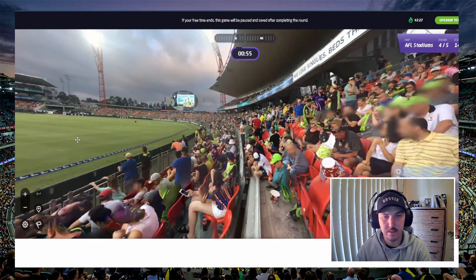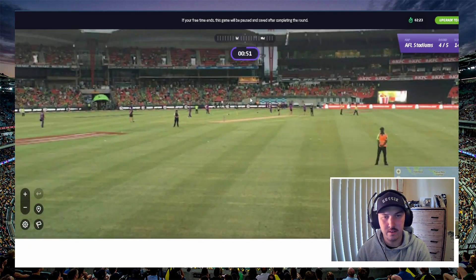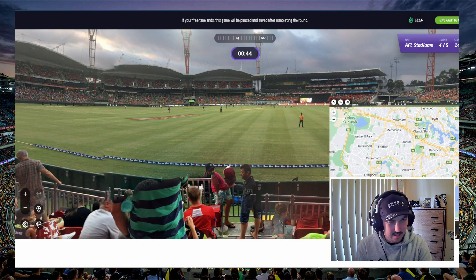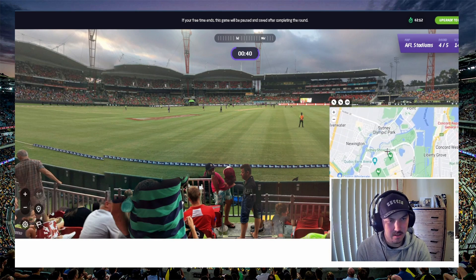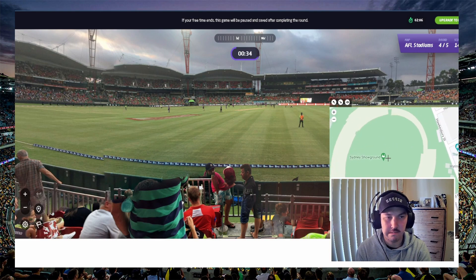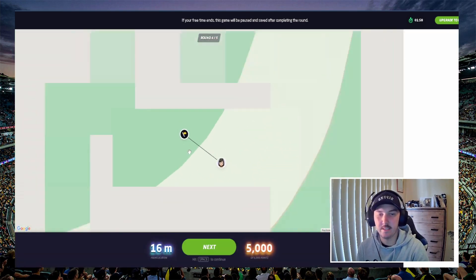GWS Stadium Spotless! Got a Sydney Thunder game on — very nice. They're playing the Hurricanes. Alright, so Sydney, this is to the west. Sydney Olympic Park, Sydney Showground — yes. I don't know whereabouts, there's a skinny part there, so we're around here. Bang! 16 meters. Alright.